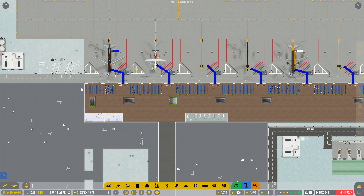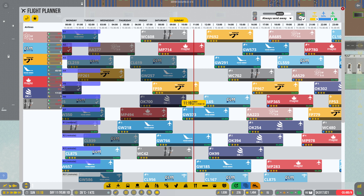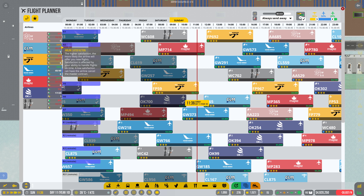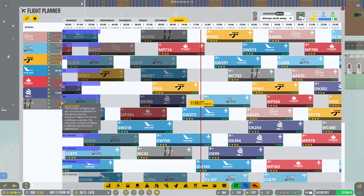This seems fine — I mean the rest of the airport works relatively well by the looks of it. The flight planner is full, which is good. We've got some... airlines are starting to get happier, which is good. We can't do much with you I'm afraid. You're getting there — you're slow. It doesn't tell me why though, which is a shame.